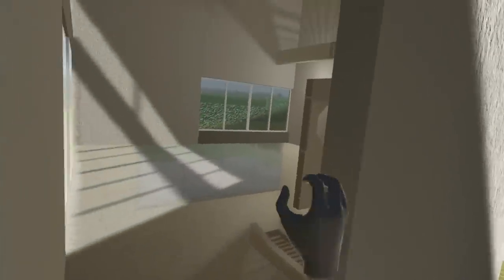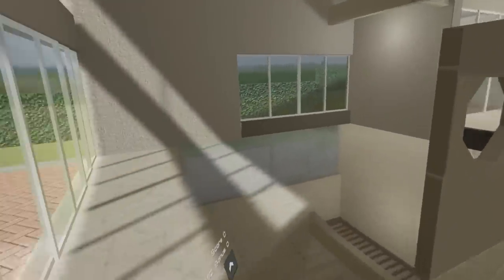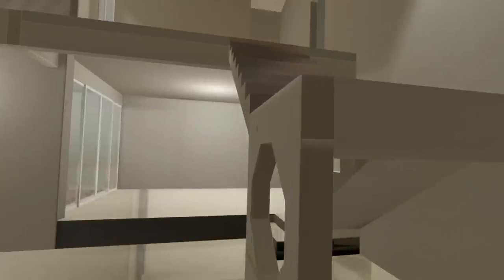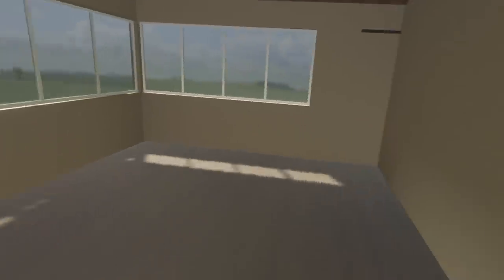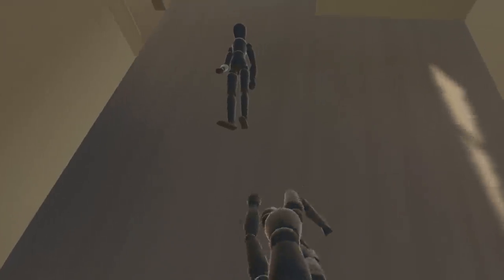Here we go, the front door. Knock knock, coming in. Oh, this is one of those modern houses, I like it. I don't need to use the stairs because I can float. And in we go — there's a bedroom. You know what bedrooms need? Mannequins. Oh, he fell over. That one fell over too, and that one did.